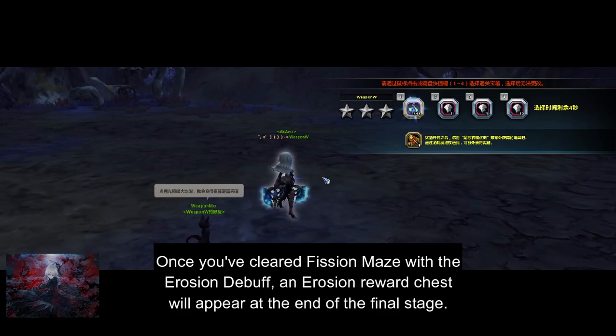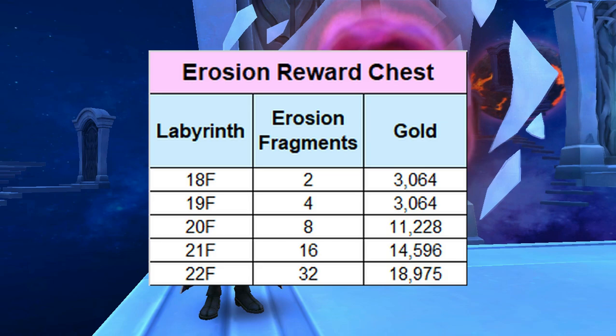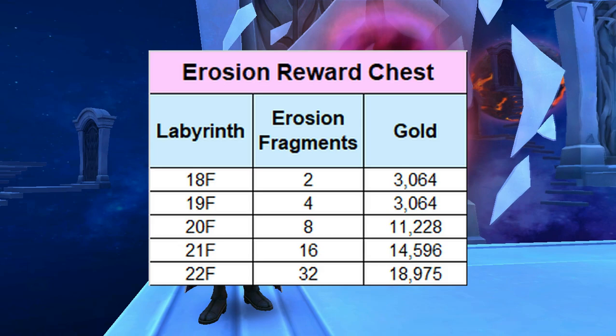Once you've cleared Fish and Maze with the Erosion Debuff, an Erosion Reward Chest will appear at the end of the final stage. Upon opening the Erosion Reward Chest, you will get Erosion Fragments in Gold. These are the drop amounts of Erosion Fragments in Gold from Labyrinth 18 up to Labyrinth 22.